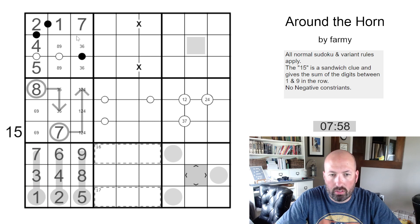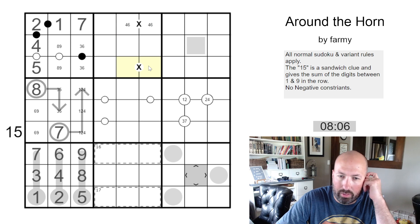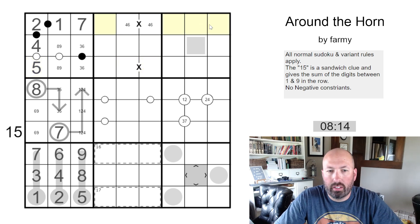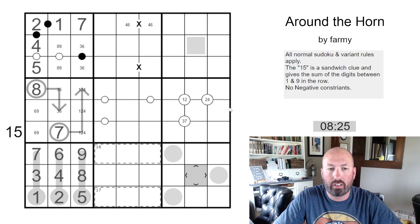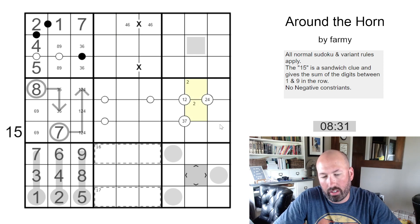Now what about this X? We have 2 and 1, so we can't do 1, 9 or 2, 8 or 3, 7 — that's got to be 4, 6. What about this other X? That one can't be 4, 6, but it could be 1, 9 or 2, 8 or 3, 7 because the 5 isn't going to limit it. We don't have too many options up here though — we've got 3, 5, 8, and 9. We know there's a 2 right here because there has to be a 2 in one of these four and a 2 in one of these four, so it's got to be in the middle there.